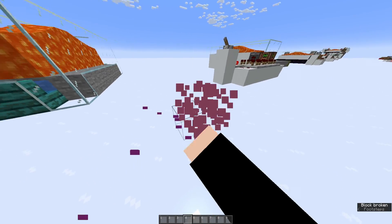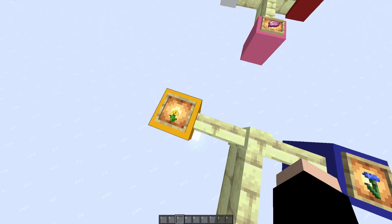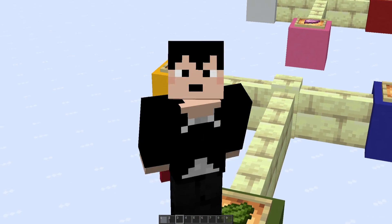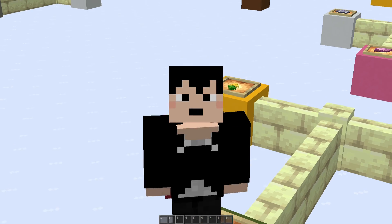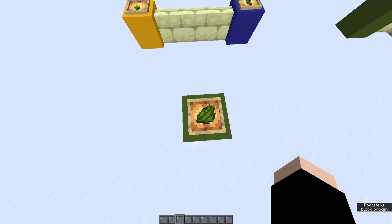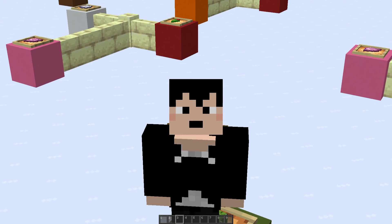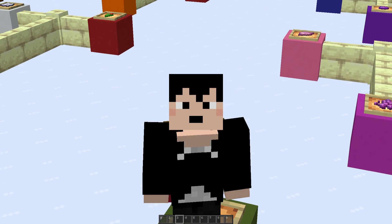This eliminates both magenta and pink. And this is where it gets weird, because color theory would dictate that if you were to combine a yellow dye or a dandelion and a cornflower or a blue dye, you would obviously get green dye. That is not the case. Like brown, green is another dye that you cannot make by combining colors. You actually have to get cactus and smelt it. It's one of those Minecraftisms that really doesn't make much sense in real life, but not everything in a video game will match real life, so we'll give this a pass.